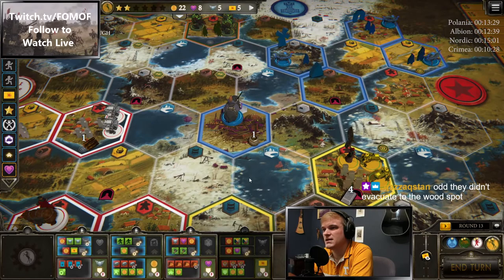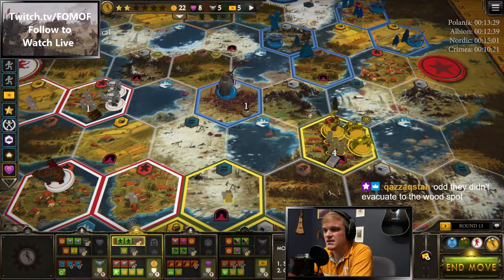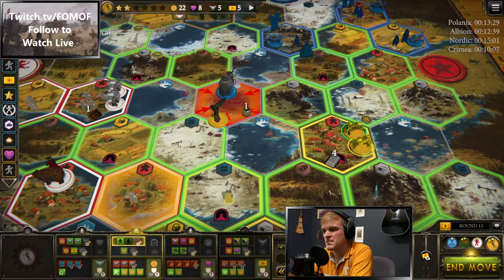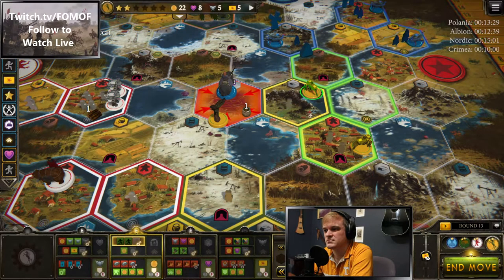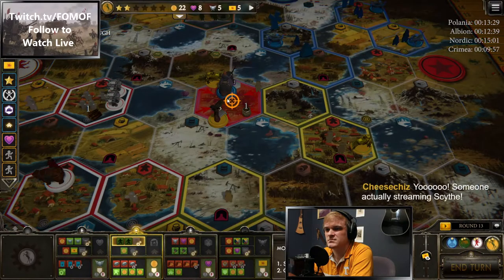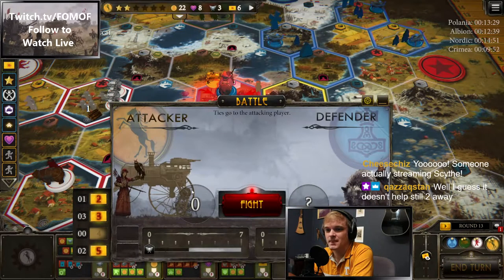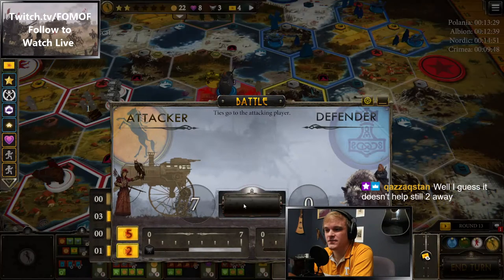Odd they didn't evacuate the wood spot. Let's get off this tunnel — we're gonna get artilleried, this is not ideal. Oh, they had a five — going to use their own five to beat them.